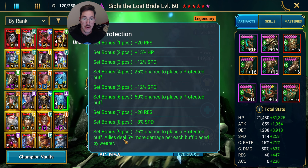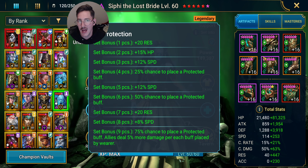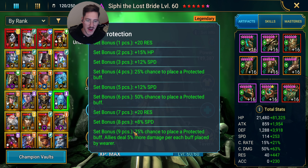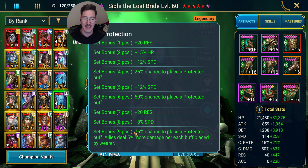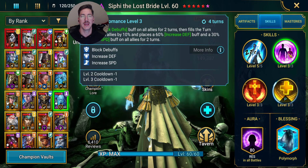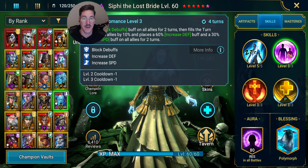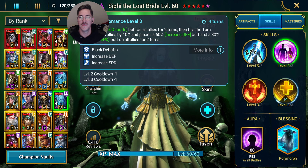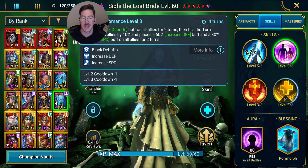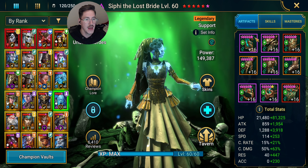I have it on my Siffy — a nine-piece set. Just take a look: 75% chance to place a protected buff. Siffy is placing three buffs right out the gate on her A2. She's one of the best reviving champions in the game. She's very fast and very defensive. She can protect the team. You've got the block debuffs, the increased defense, and the increased speed. She's a great candidate for the nine-piece protection.